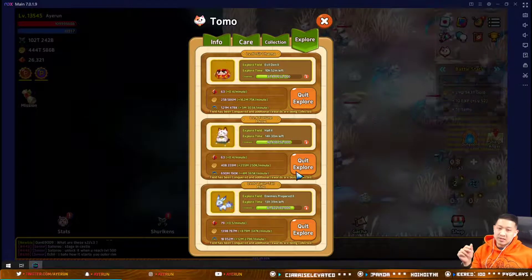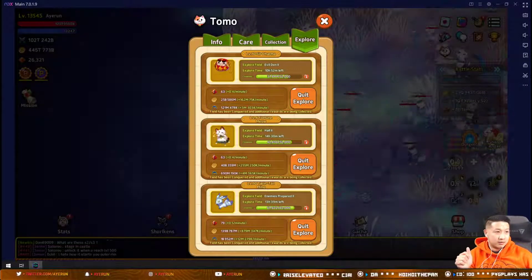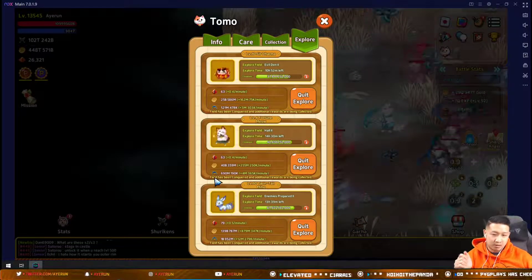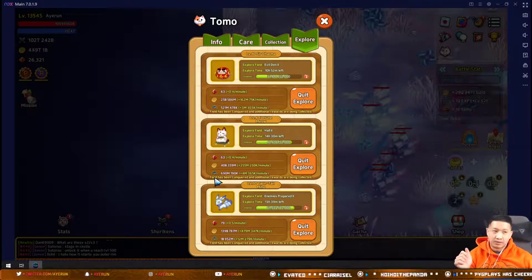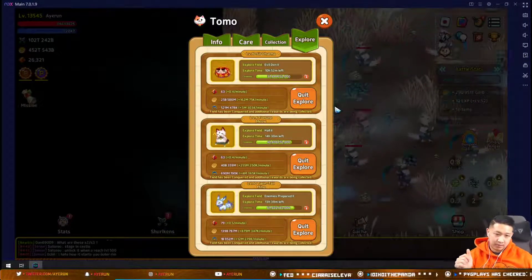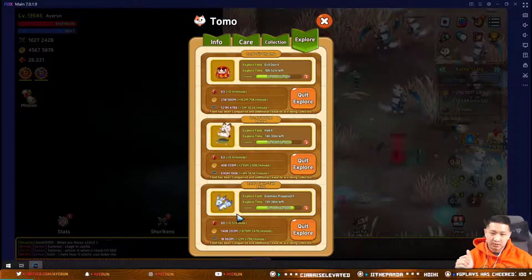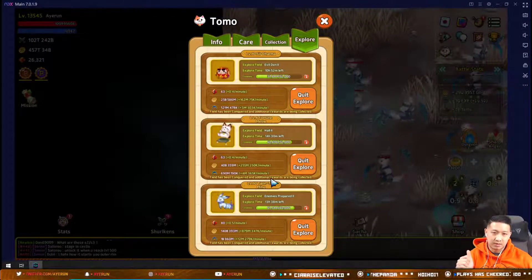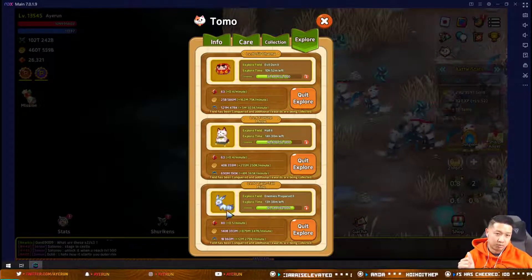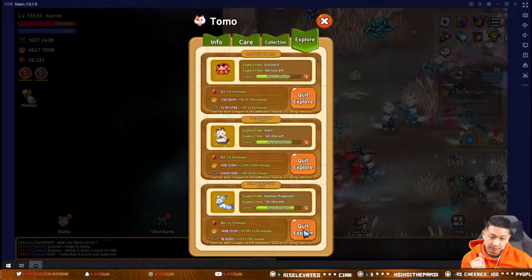I asked her if this was an intended feature and she said it was. We can send our pets to areas that are out of their comfort power, but it just brings in less rewards. So what I've realized is it doesn't matter what level pet you're using — just use the highest rarity or conqueror power pet for the areas you're exploring.